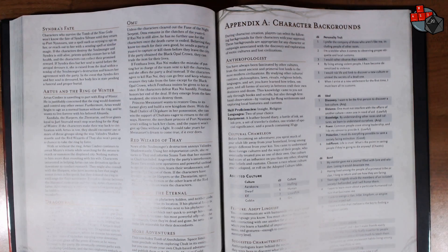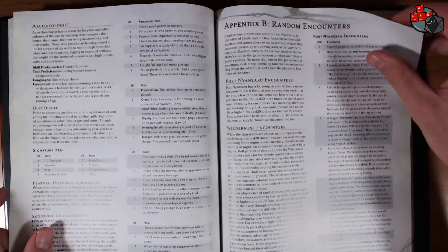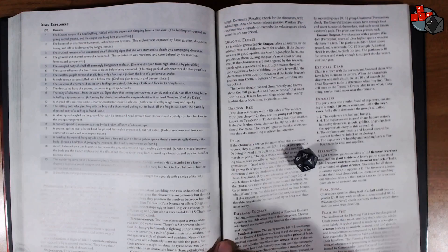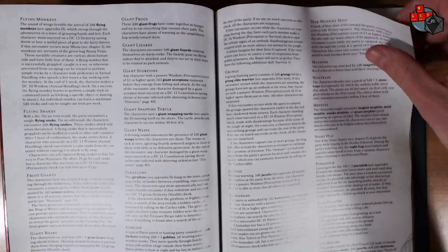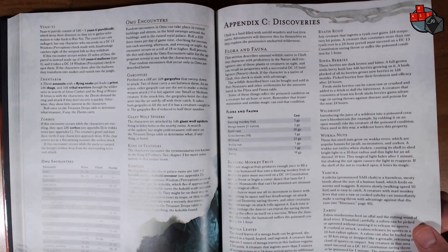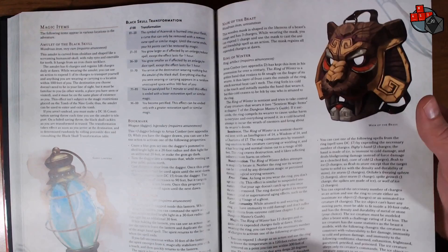In the appendices you've got character backgrounds — the Anthropologist and the Archaeologist mentioned earlier. Then there's a huge random encounters chart with descriptions, and a dead explorers table. I rolled a four: 'The gnawed and charred bones of a humanoid. This unfortunate was murdered and cannibalized by his starving, fever-crazed companions.' There are also Omu encounters, discoveries including flora and fauna like dancing monkey fruit, mango leaves, yahcha, wucca nuts, and wild root. And seven magic items, with more presumably from the Dungeon Master's Guide as well.